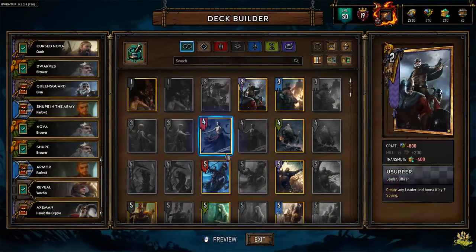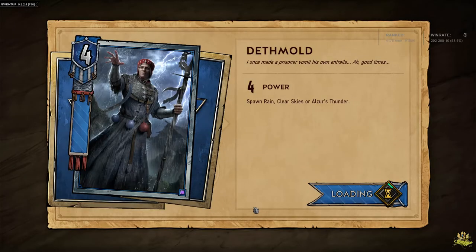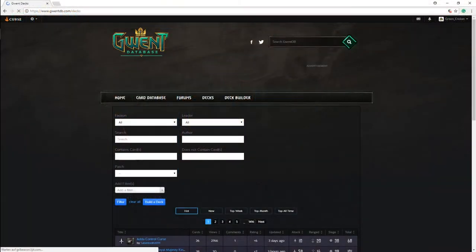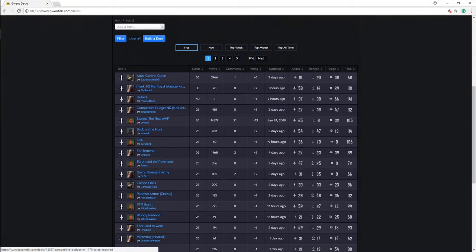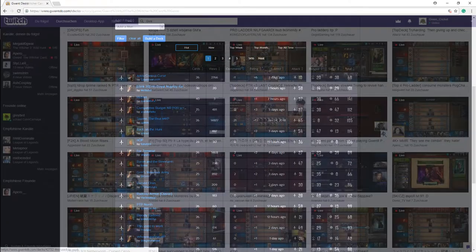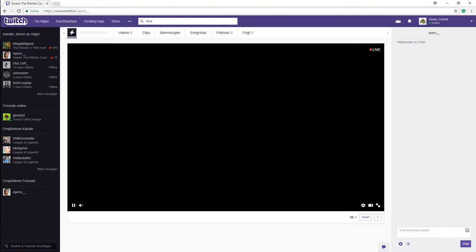The first question we need to answer before we start playing in the tournament is: what decks are out in the meta? We hop into ranked or pro ladder and note down the decks we encounter. Let's check out QuintDB and watch some streamers to really figure out what other people are playing.